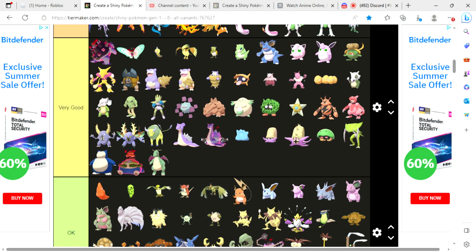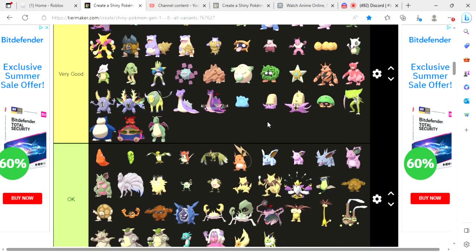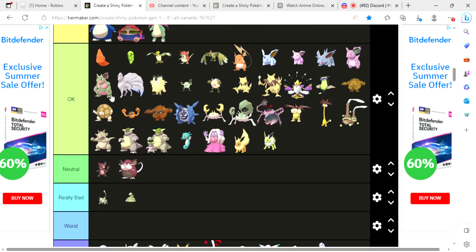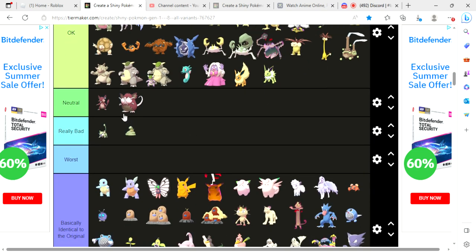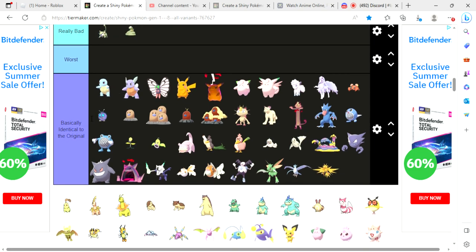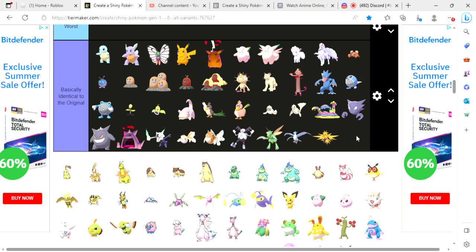The very good tier isn't as full as better in the original, but there are still a lot of good choices. Some shinies I'm okay with — not the best but still decent, like Kadabra and shiny Mega Alakazam. Some are okay but not that good. In the neutral category, shiny Alolan Rattata and shiny Alolan Raticate I don't like or dislike, but shiny Rattata and shiny Ekans I don't like — they're really bad. No shinies in the worst category, which is good. These last Pokémon are basically identical to their original forms — the only difference is the nose on Diglett and Dugtrio.